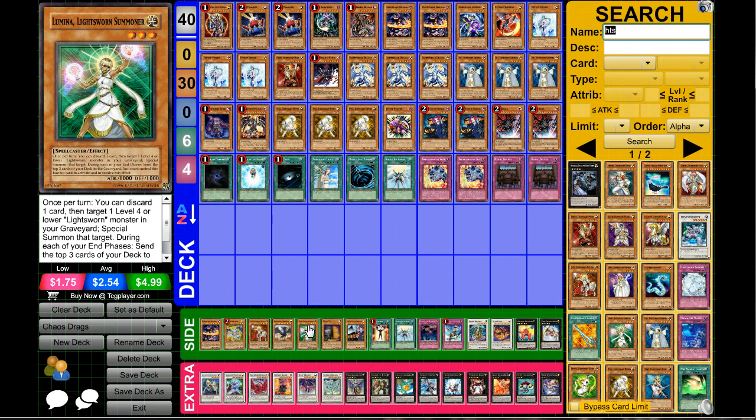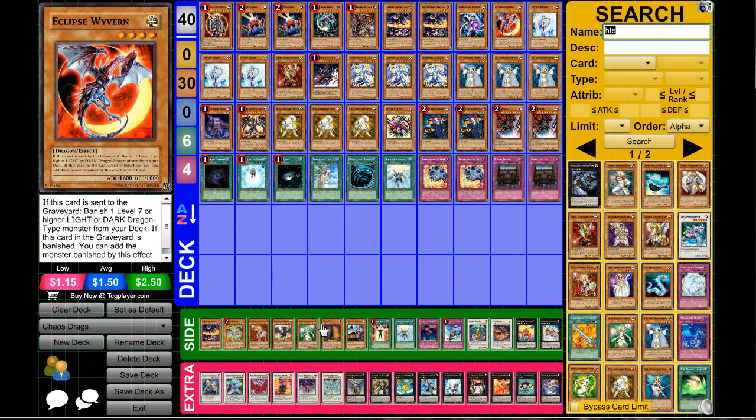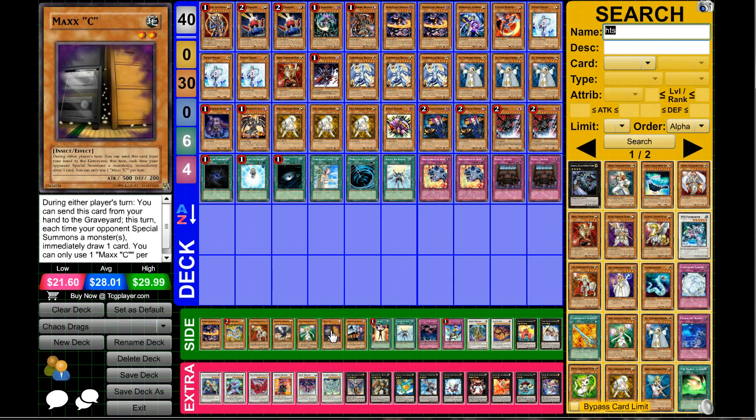If you're going to add Garoth I definitely recommend adding Lumina because you can mill more and technically draw cards. If you want to play more Lightsworns I recommend throwing in one or two Judgment Dragon — you can definitely make use of it with Eclipse Wyvern as well.